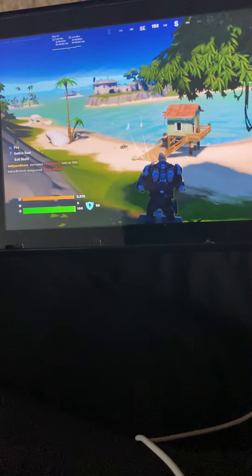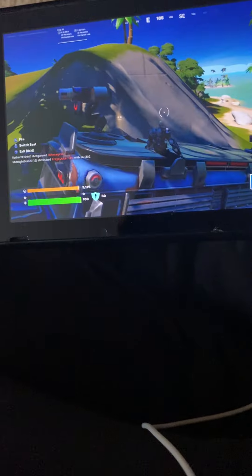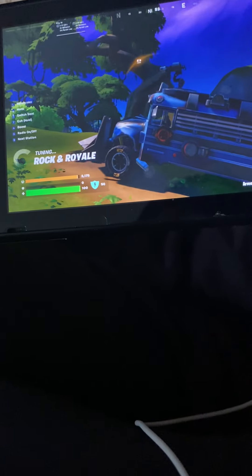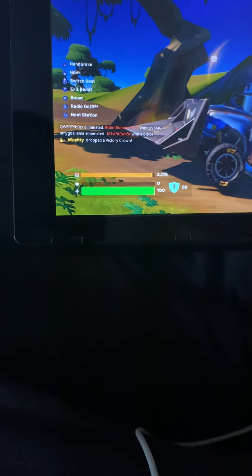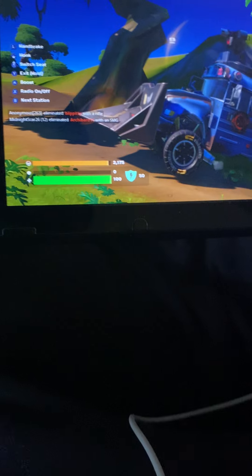And then you can be the gunner — this one's like a turret. Then you have these four seats to sit with a friend while driving. And then the radio turns on. Look at that. And I turn the radio off — there's no lights because I turned the radio off.